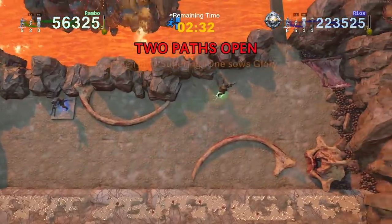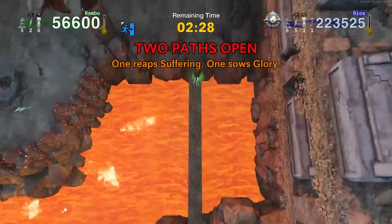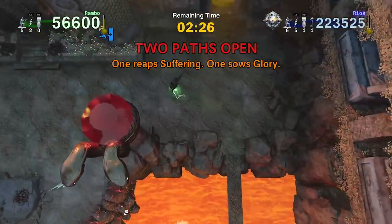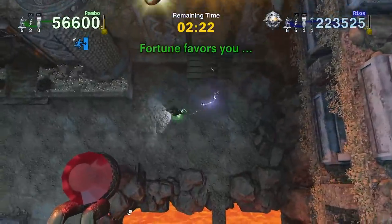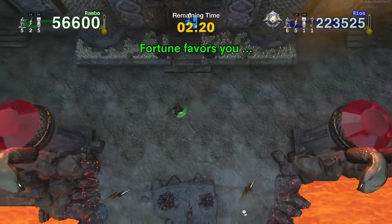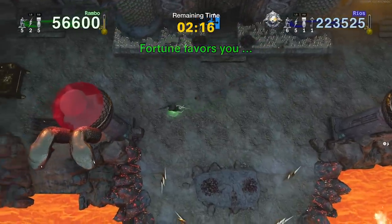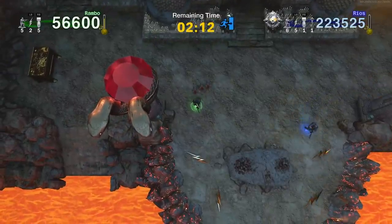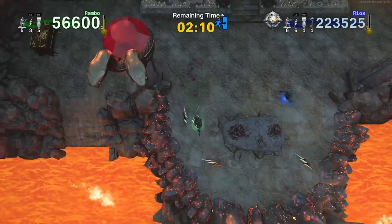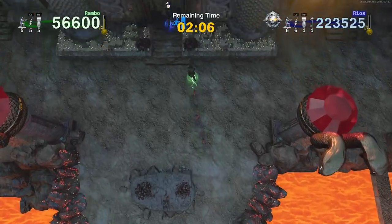My teammate is going to step on the stepping stone — two paths open: one reaps suffering, one sows glory. Basically it's a 50/50 chance. There's a door in the right one and the left. Fortune favors me, so it gives me a few nukes. Sometimes it gives you speed boosts or extra lives. If you don't get lucky, it'll take your score multiplier away and remove some of your equipment. I'm going to pick up some of these speed boosts.